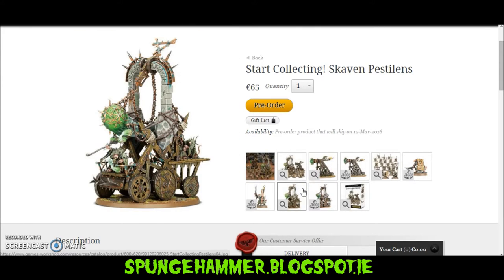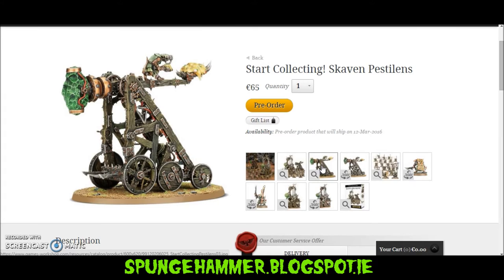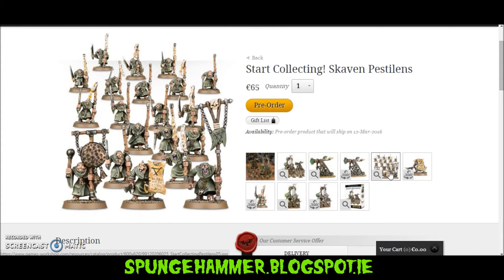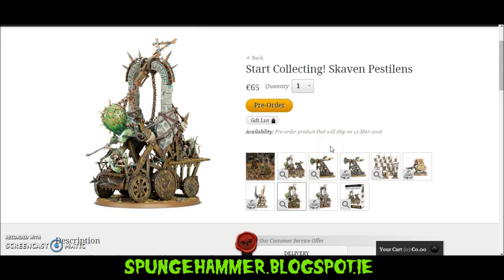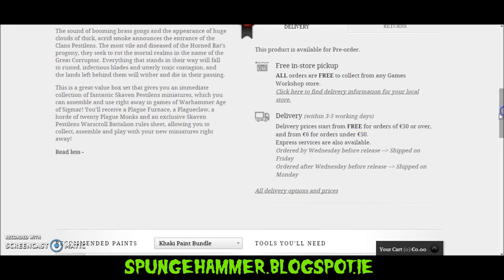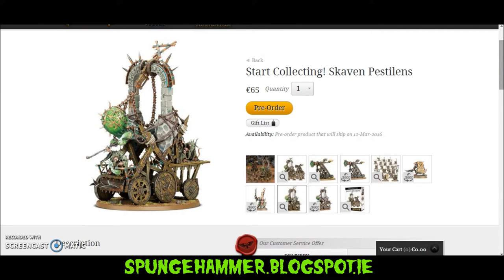The Plague Furnace is 49 euro — I'm working in euro here. The Plague Claw is cheaper at 26 euro, and 20 Plague Monks are surprisingly pricey at 31 euro. Adding them all up you get 106 euro, and the Start Collecting box is 65 euro. As you can see they're all on round bases as well. You're saving 41 euro, which personally I think makes this one an absolute steal, especially since you're getting two kits that can be made into different models.